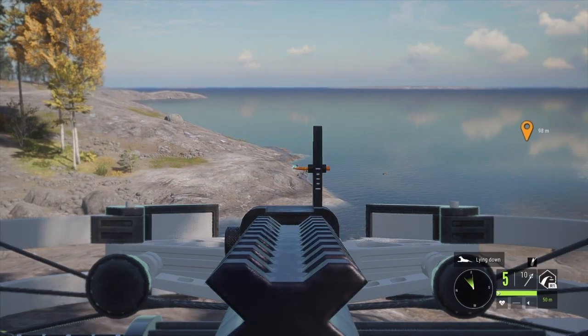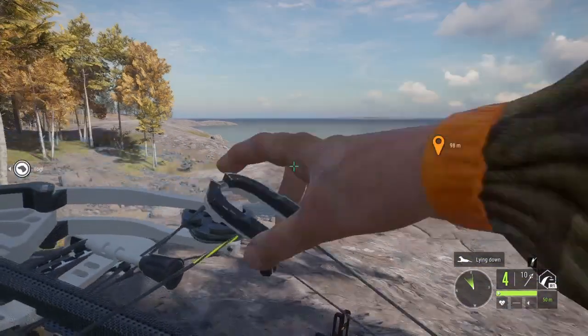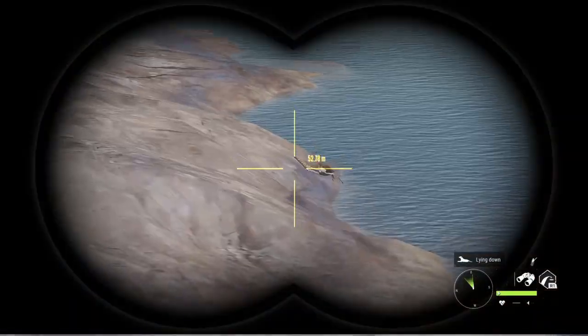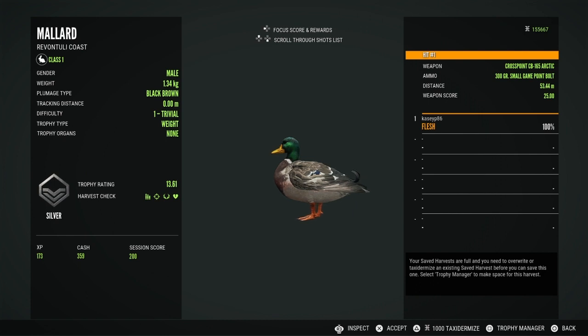I'm still hoping for a Diamond Mallard. Even though they're supposed to be one of the easiest diamonds to get in the game, I've yet to find one. This guy was a little bit far away, but you can zero the crossbow up to 50 meters. We definitely dropped him — he is 13.61, a 53-meter shot, and he's a silver.